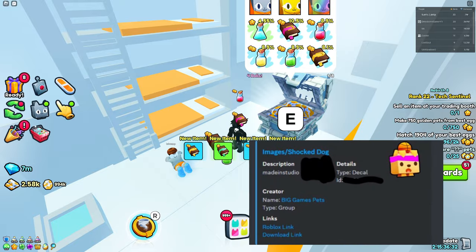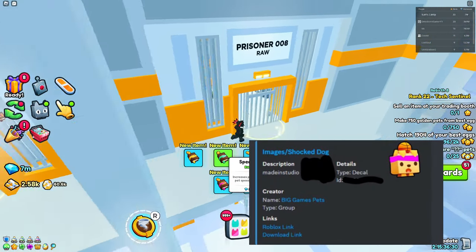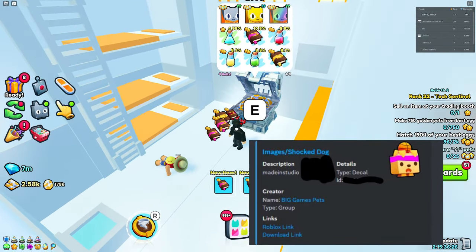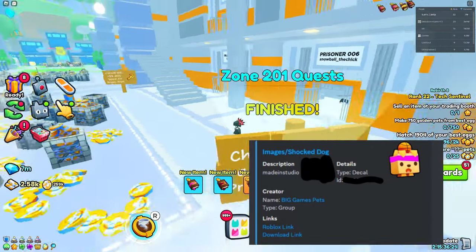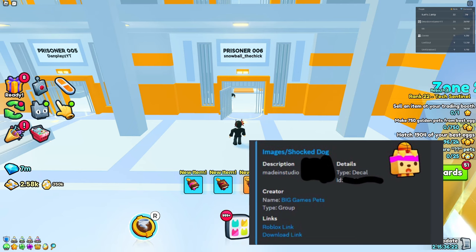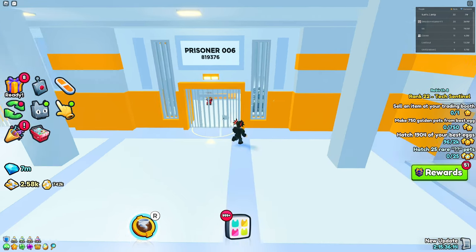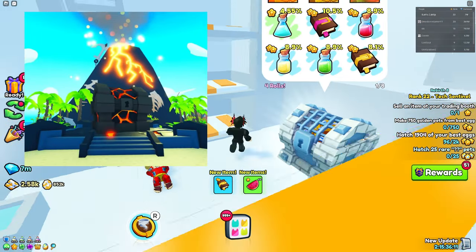Then we have the Shocked Dog, which is probably going to be part of this new event. It looks like the regular version of the Basketball Retriever Huge, if you're aware of that — that's a pretty expensive huge, I believe it's in the top 30 most expensive huge pets.